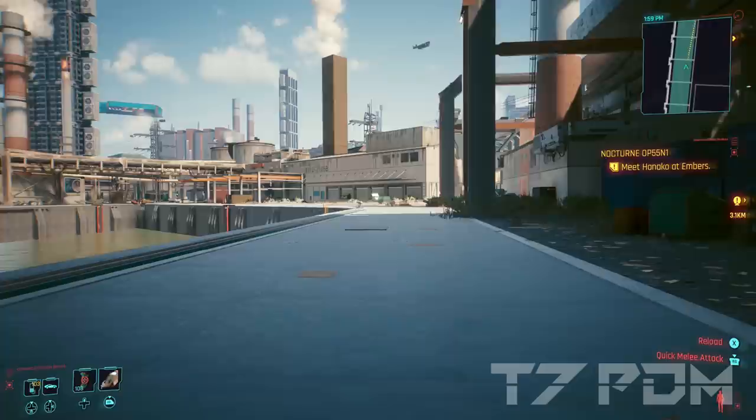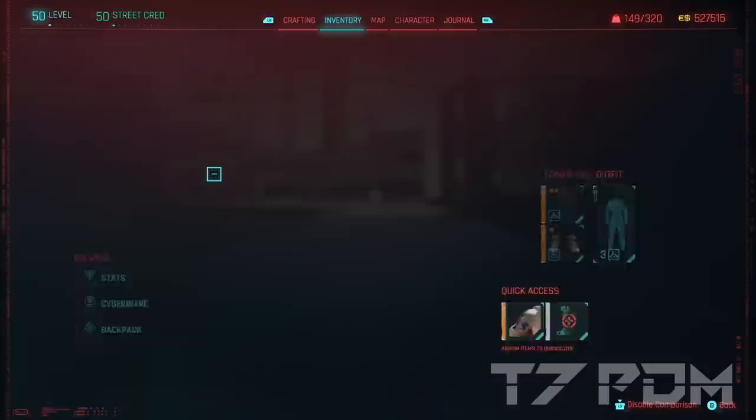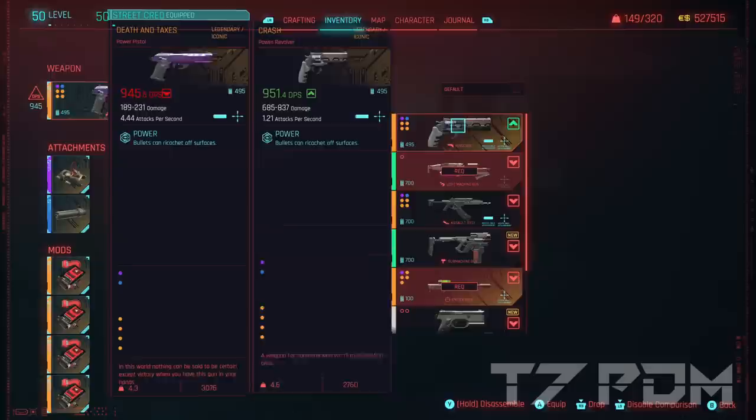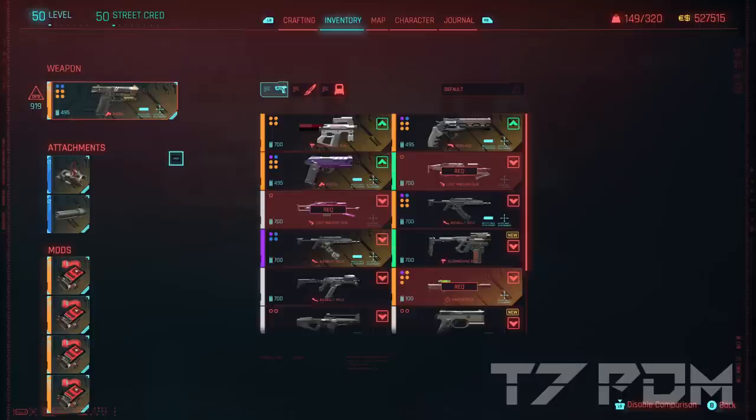Last but not least I wanted to go for the Crash because I wanted to do something different and not always use the Death in Texas. The Crash is a really fine version of the Overture revolver with increased accuracy. We equip a Kanotsugo optics and also a blue silencer. You can of course also use any other handgun, including the Death in Texas or the Dying Knight — just equip optics that suits you well and don't forget to add the silencer.